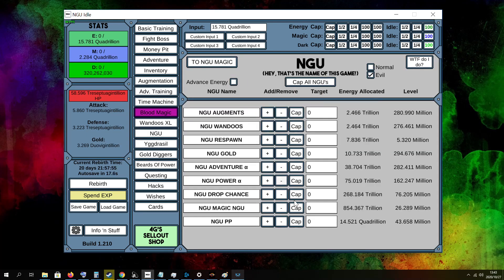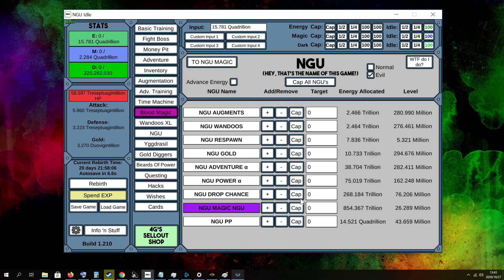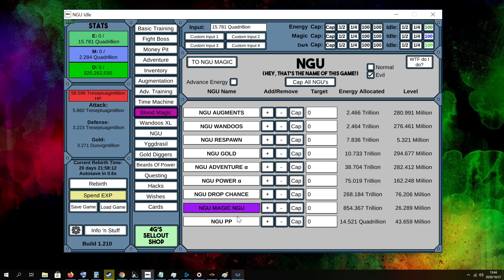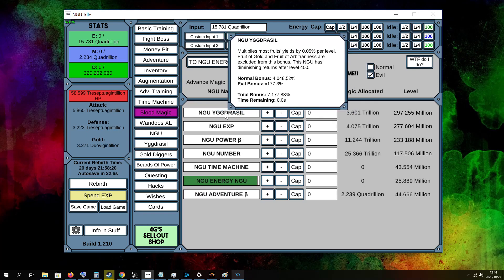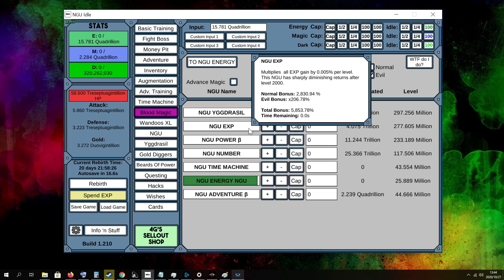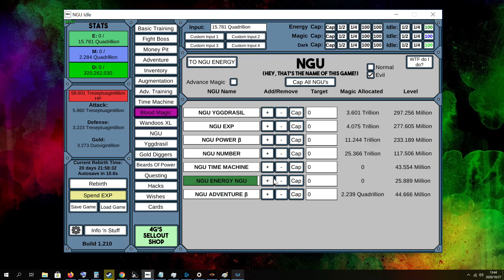Next we got NGU. Currently I have all my NGUs running at optimal speed — they're all basically maxed out, that's why you can't see the progress bar, except for this one that's not 100% yet. On the magic side I've got my most important ones maxed out, like the NGU for your fruit and the NGU for XP, which are very important to boost your XP income per day.